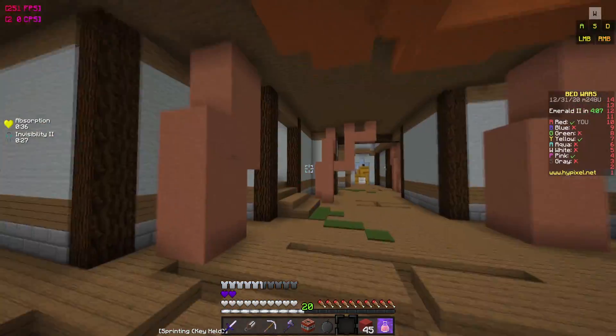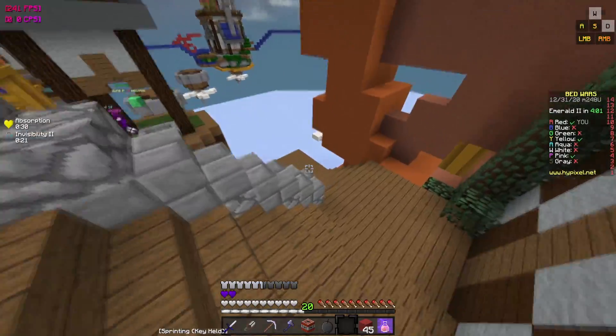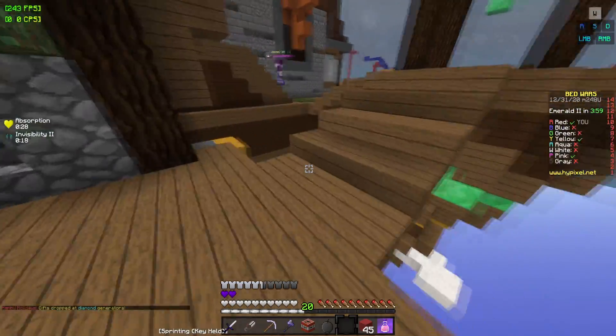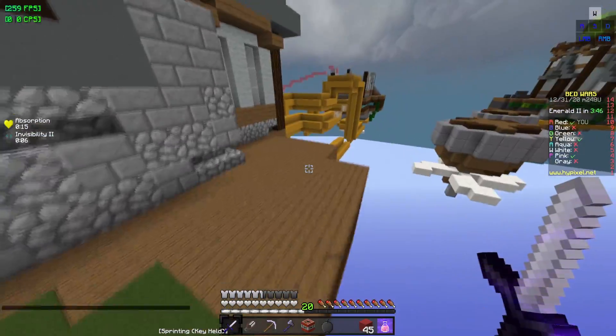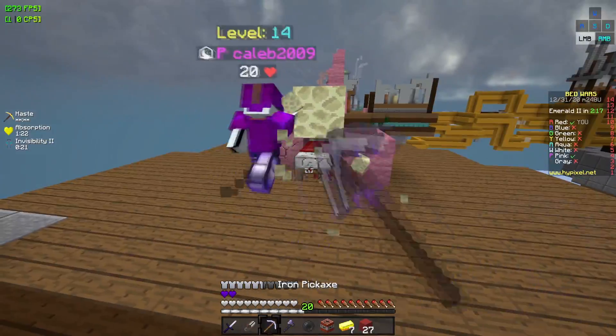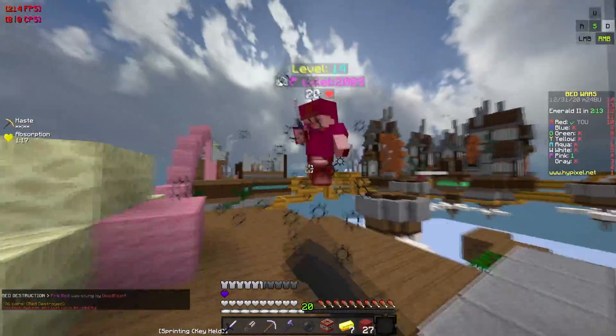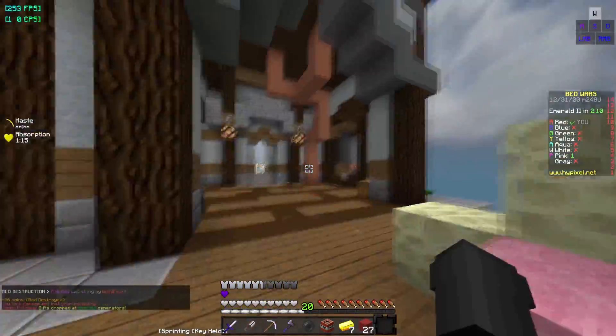I saw Pink at mid so I went invis. I was going to save it to break a bed, but I kind of want to kill him because I feel like he has a ton of emeralds. Pink, how many emeralds do you have? Six — oh my god. Hello Pink, you mind if I break that real quick? Alright thanks. Oh no, he knows where I am — bye. GG, that's the first run done.